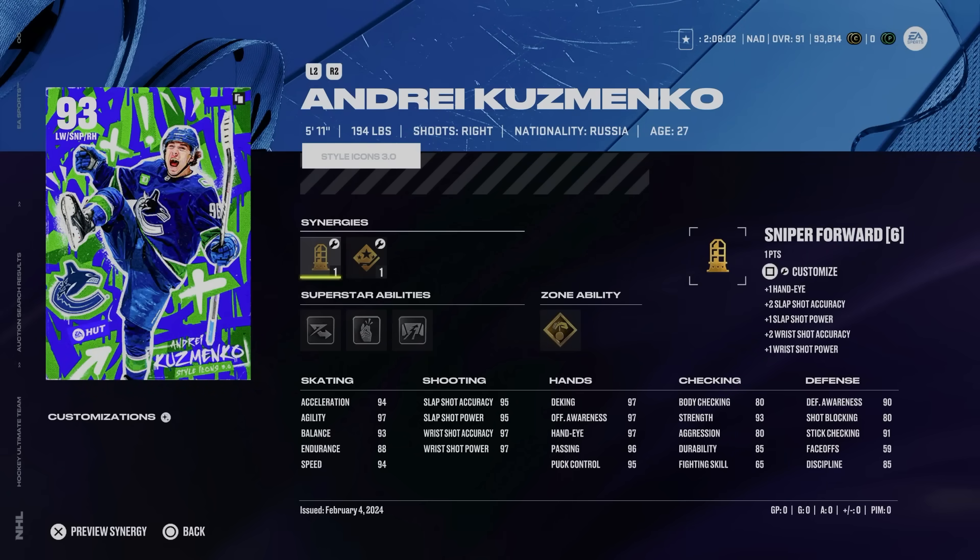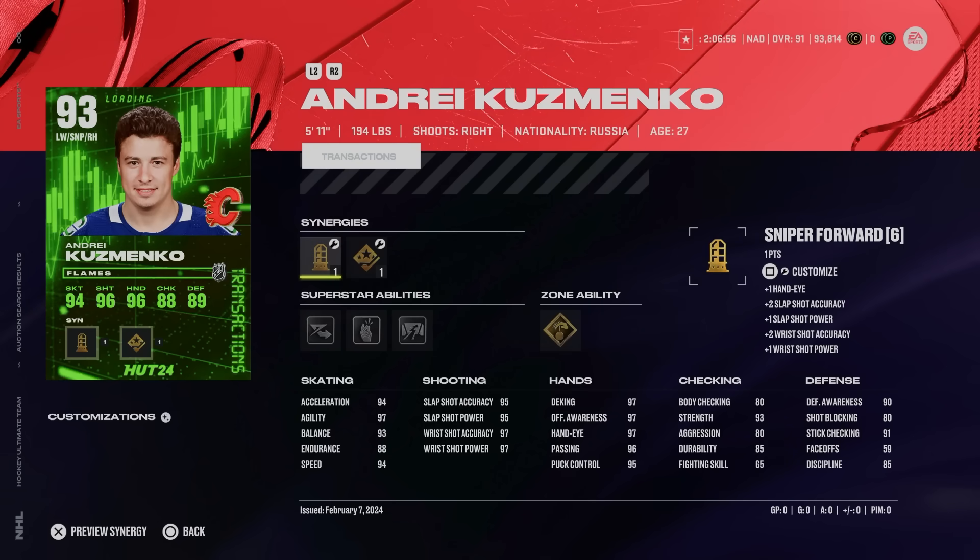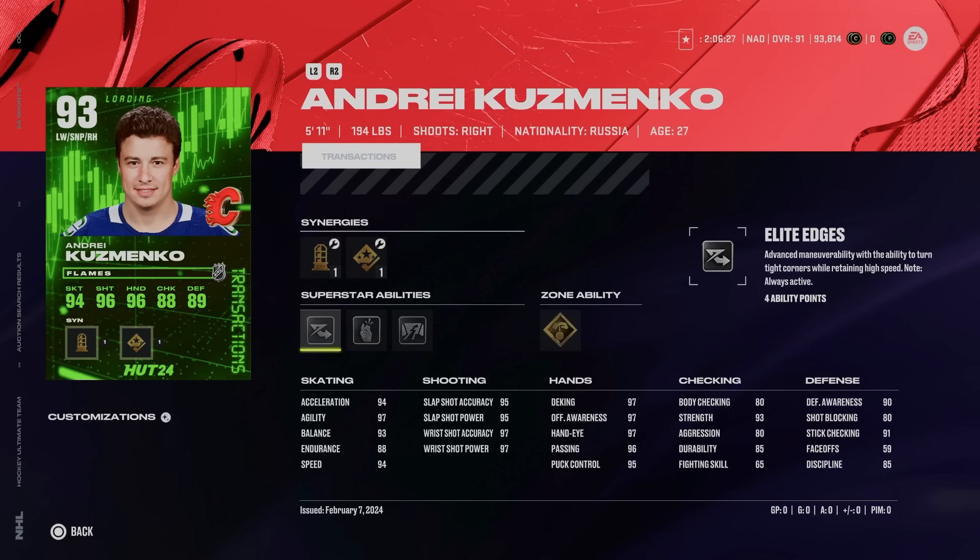Next in the C tier is the 93 Andre Kuzmenko, 5'11", 194. He's got Playmaking and Sniper Forward, as well as Speed Boost, Agile Dangler, and Shooting Boost. Speed Boost gets his speed to 96, acceleration 94, agility 97, and balance 93. He can get essentially a max shot with Sniper Forward activated, and his hand stats are almost maxed too. Defensively he'll be a liability — smaller player with only 80 body checking. Gold Puck on a String is fun but not worth six ability points. The reason he's C tier is that there are a lot of good right-handed wingers, but mainly because they released the exact same card for his trade to the Calgary Flames — literally the exact same card. There are far better right-handed winger options, and you can buy that transaction card a little cheaper, which really hurts the master set player.